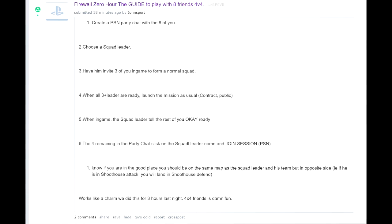They launch the match and then go into the lobby where it's just the four of them, waiting for another four people to join. As soon as all the first four are in the lobby on the matchmaking screen, the leader will say 'ready' in the party chat. That's when the remaining four people in the party chat click on the squad leader's name and they'll see an option to join session — that's in the party menu on your PS4 menu, in the party chat screen.